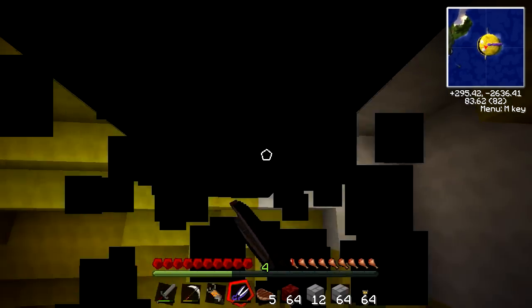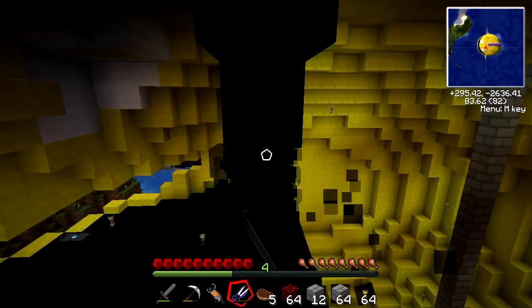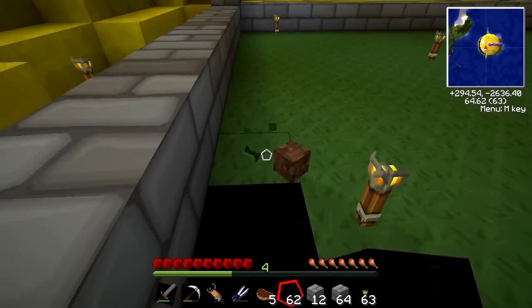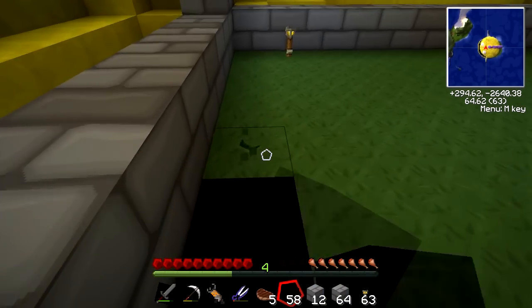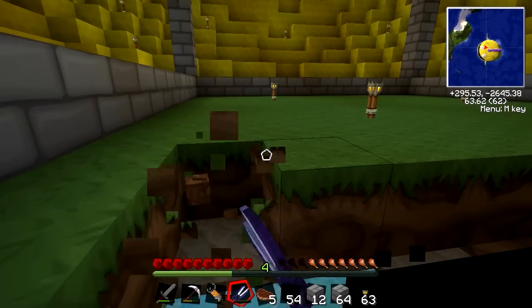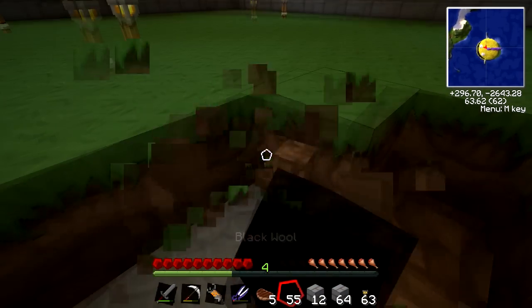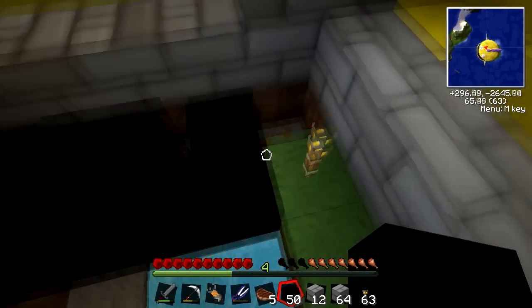My phone's going off - probably a Facebook invite to something I don't want to go to. I'll be right back once I've moved things. We've got so much black wool from harvesting that I'm going to use it as the floor and modify it with some cool pattern later. Interestingly, the Efficiency enchantment is having an effect on dirt too - it's not as fast as an Efficiency 3 spade obviously, but it works almost like a shovel.